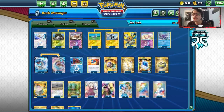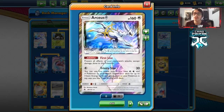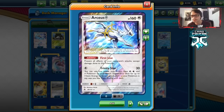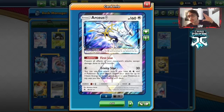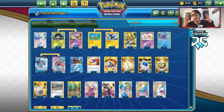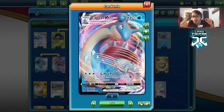Welcome back to the channel. Today we're looking at a Lapras VMAX deck — specifically a Lapras VMAX Arceus deck with Shedinja. The combo involves building up Lapras through Arceus using Trinity Star, which requires Grass, Water, and Lightning Pokémon in play — so a Nincada, Lapras, and Blitzel. Trinity Star does 30 damage and places three Water Energies onto a Lapras. With Shedinja on Lapras VMAX, when it gets knocked out it only gives up two prizes instead of three.